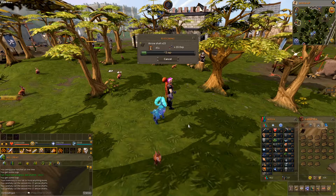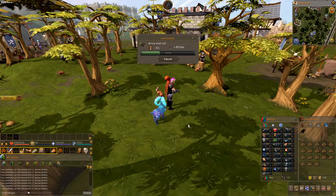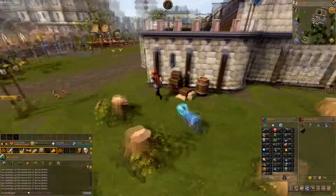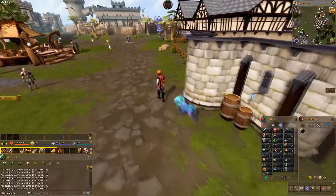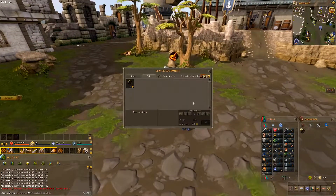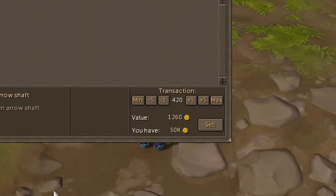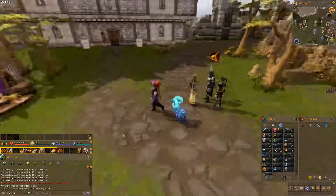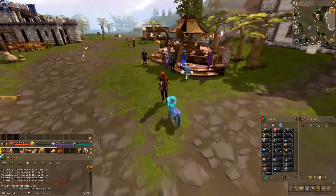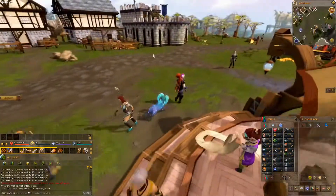All you're going to want to do is go ahead and fletch all those down into arrow shafts, which gives you 15 arrow shafts per log at three gold pieces apiece, coming out to a total of 420 arrow shafts fletched in total. If I run back over and trade these to him, sell all 420, that comes out to 1,260 gold pieces in the span of about four minutes, given the time to fletch them all down. Then you just run back over and do it again.